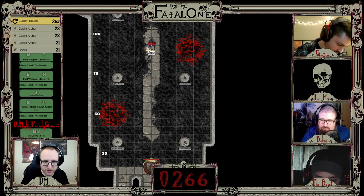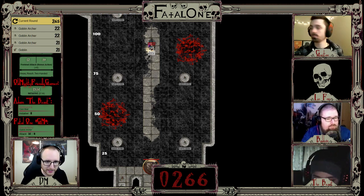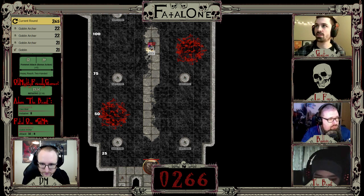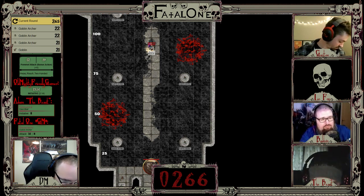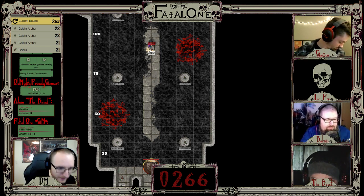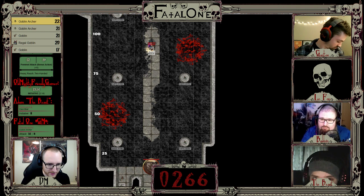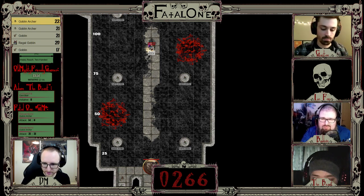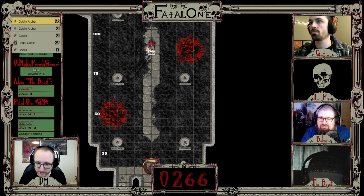It's going to shoot at the horse with a 14 to hit, but at disadvantage that's an eight — nope. Okay, that's that guy. The next archer on the podium over here is also going to try and target the horse — no disadvantage, rolls a 21. Three points of damage. Are they all going to shoot the horse? I don't know, I'm kind of playing this by ear.